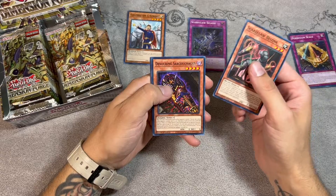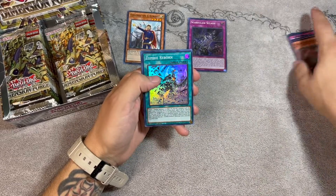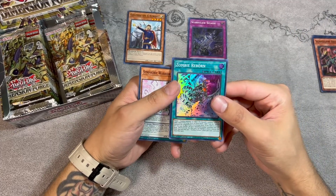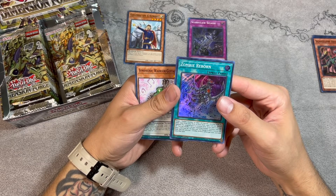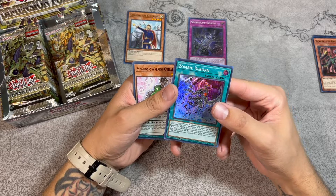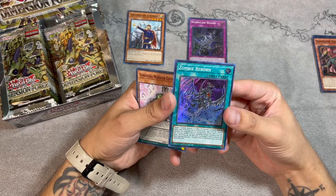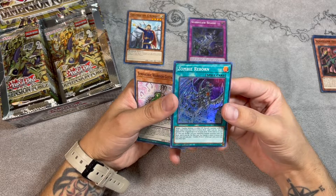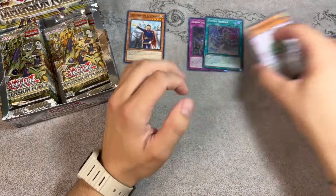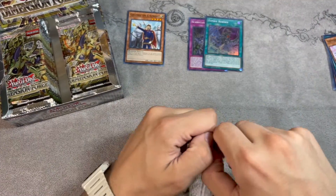Second pack: Scareclaw, Devouring Sarcophagus, Vivid Tale, Battleguard Cadet, and Zombie Reborn. This is more zombie support — it's basically Monster Reborn for zombie cards. Target one zombie in either graveyard, banish one monster with the same name from your deck or extra deck and if you do, special summon the targeted monster. If this card is in your graveyard, you can shuffle one banished zombie monster into the deck and set this card, but banish it when it leaves the field. Kind of cool.